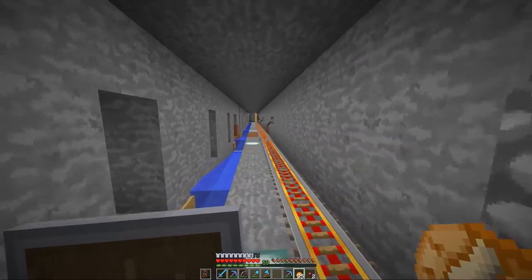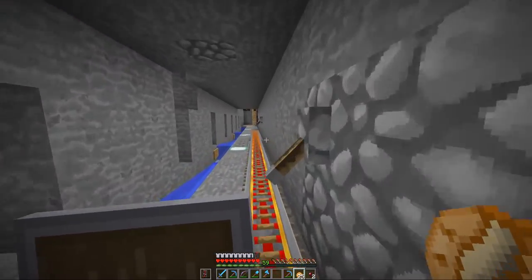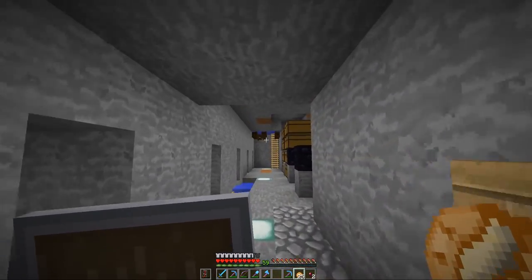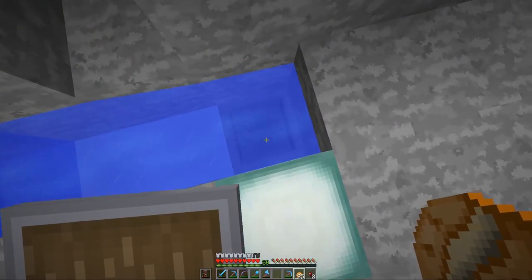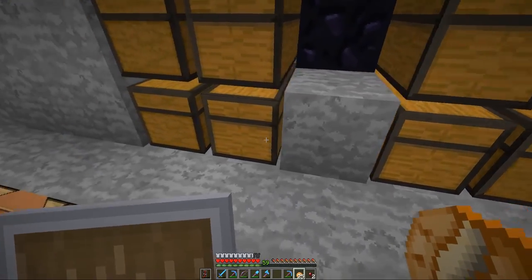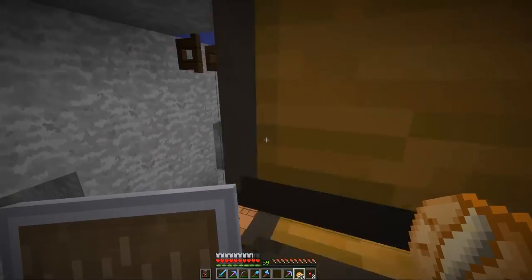Bon, moins long que ce que j'ai pu voir avec certaines personnes. On va remonter, on peut pas s'attarder ici. À mon avis ça se trouve, c'est pour ranger et ramener les objets, et ça va aller dans les coffres aussi. Mais je ne vois pas de dispenser ou de dropper. Je ne sais pas du tout.